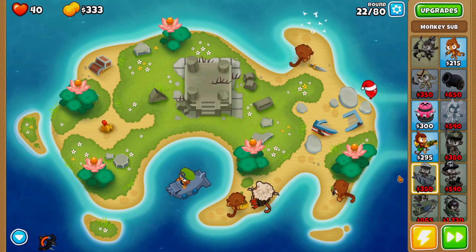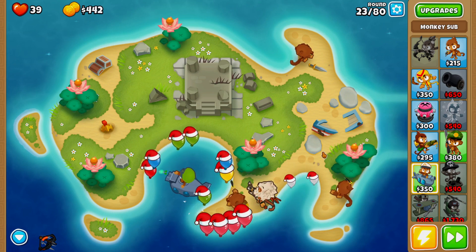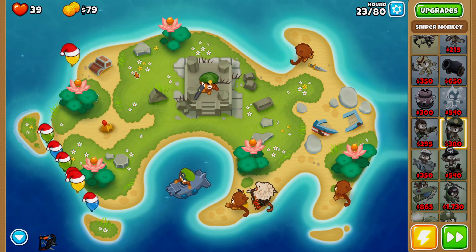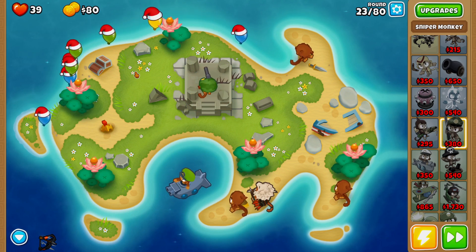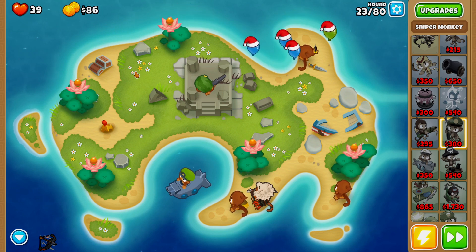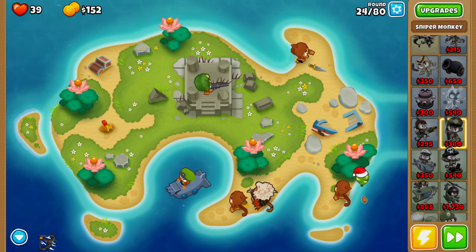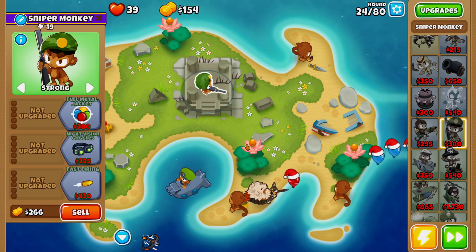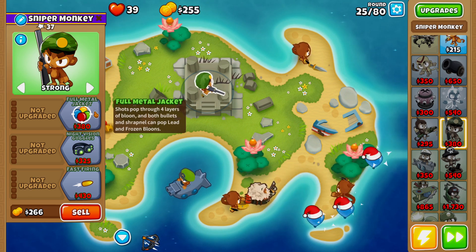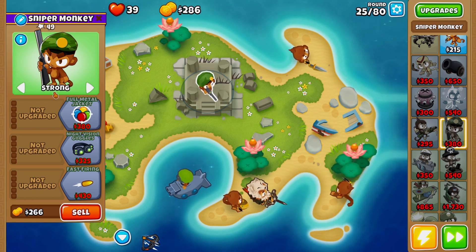We're going to lose a couple more lives here — this isn't a perfect run because we don't have a lot of popping power just yet, but we will get decent popping power going. We finished off round 23 with no issues. The next thing we're going for is full metal jacket — as soon as we can afford it we'll buy it. Make sure your sniper monkey is set to Strong. On round 25 with purple balloons, we definitely want to activate rapid fire.